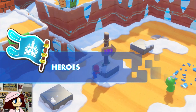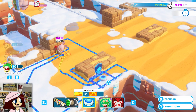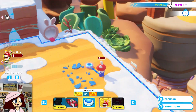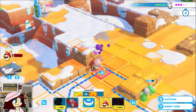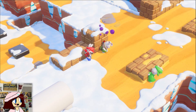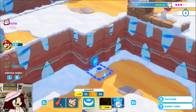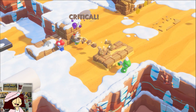Oh god, alright. Move you here and then dash and move here. Rabbid Mario you move here. Shoot him and get a good chunk of health back. Move here and you can finish him off.